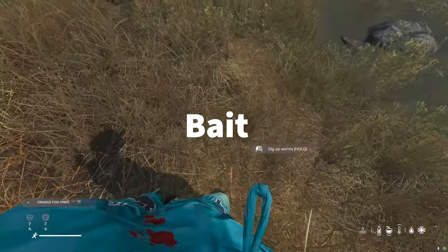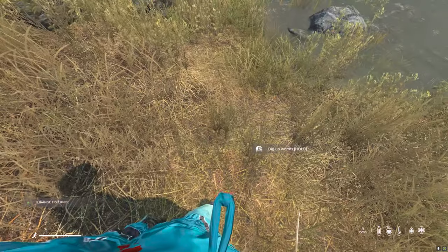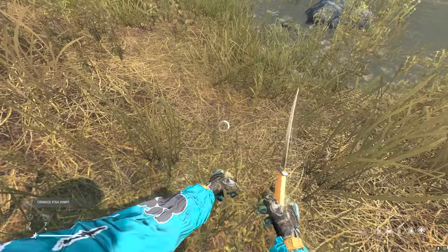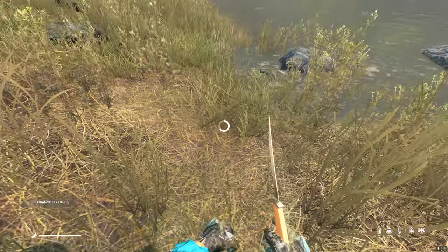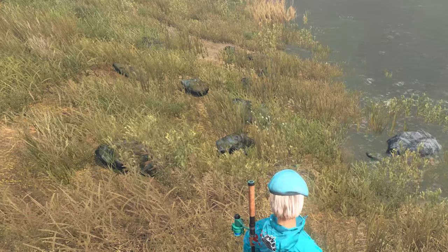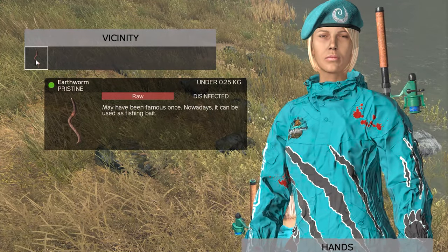Now what you need is some bait. To dig up worms, simply take a knife to your hand and look at the ground — you'll get a prompt to dig up worms. Hold your left mouse button down and just wait for the animation to finish. Then you'll find on the ground you've dug up a worm that will be perfect for your bait.